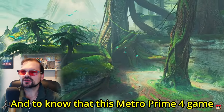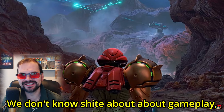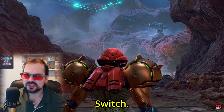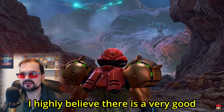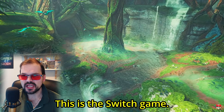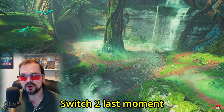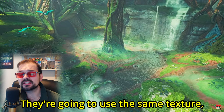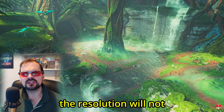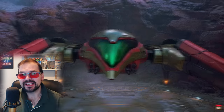To know that this Metroid Prime 4 game is coming out with such good graphics — yes, we're just talking graphics, we don't know anything about gameplay — but it looks fantastic. This is most likely going to be a cross-generation title, launching on Nintendo Switch with a Switch 2 version as well, especially since it's coming out in 2025. The majority of its development cycle has been on the Switch. Don't expect the Switch 2 version to be significantly better — same textures, same assets — though performance and resolution dynamic scaling will improve. This is the Switch swan song, and it looks phenomenal.